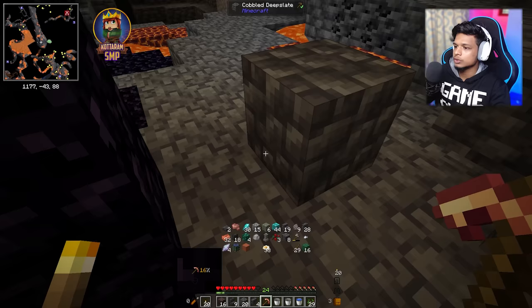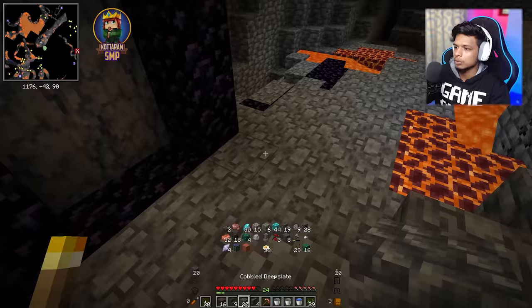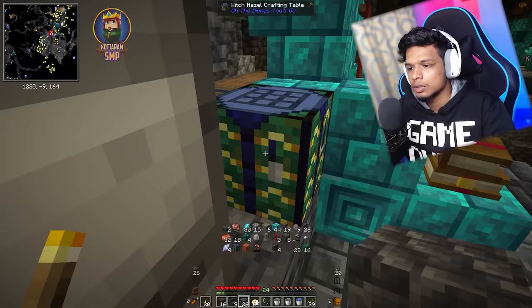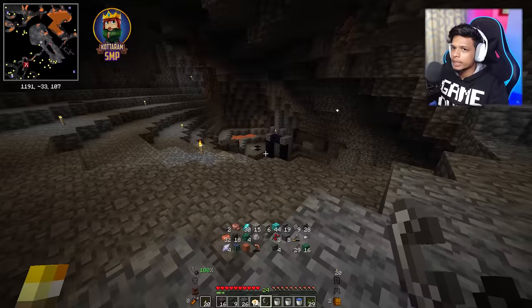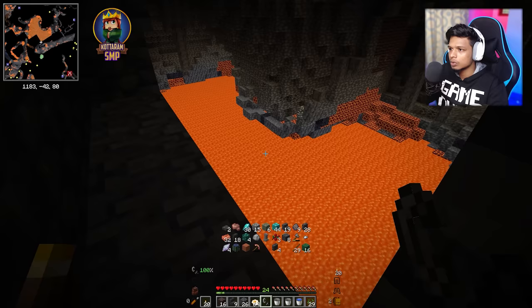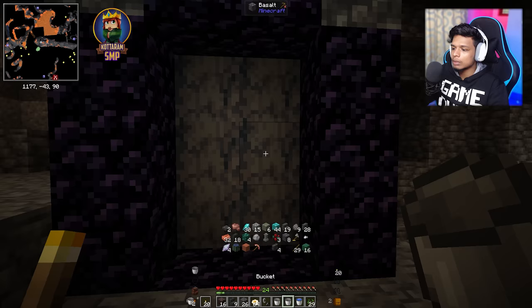It's a little bucket of water so we will be in the portal, so we are in the plane, so we will go that way. So we are in the video. Flint and steel ready? Yes, let's go — we have to go to the entire pool.